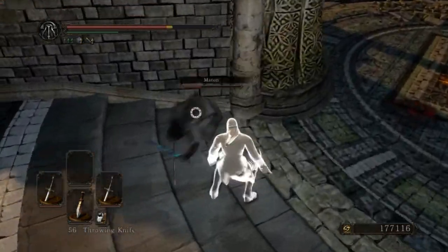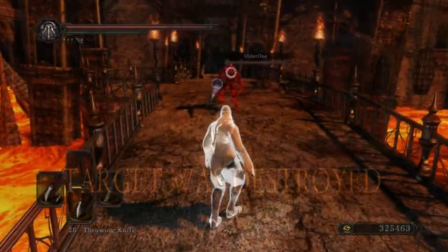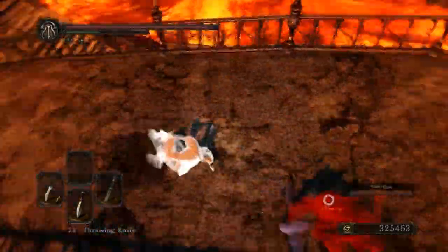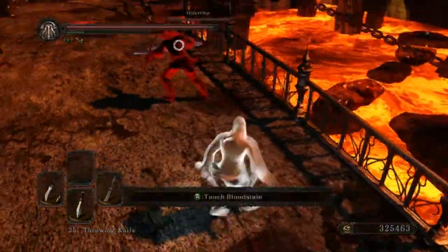The riposte damage of the Monastery Scimitar is very good — it can wreck people and mostly takes over 50% of their health. So it's good.